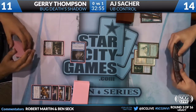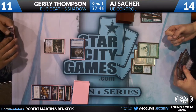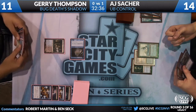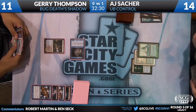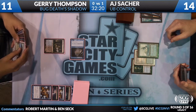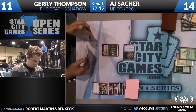Jerry's got the Jitte in hand, a Brainstorm. He's got a Hymn to Tourach as well, which he can't cast currently because he only has one black mana. His other land in his hand is a Tropical Island. I think Jerry's thinking whether he should Brainstorm in response now, because I think AJ passed. If he gets that black land, he may want to try and set himself up to cast Hymn the next turn.